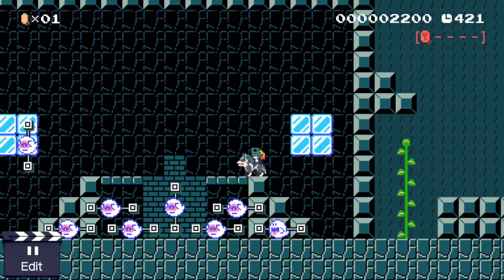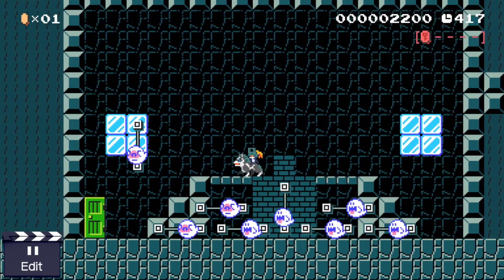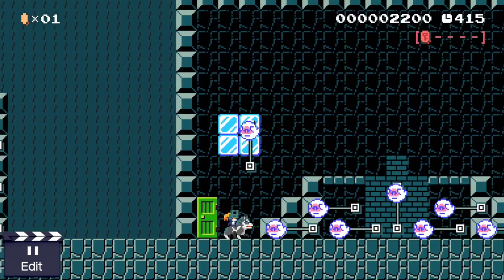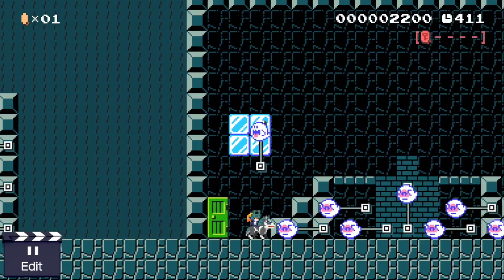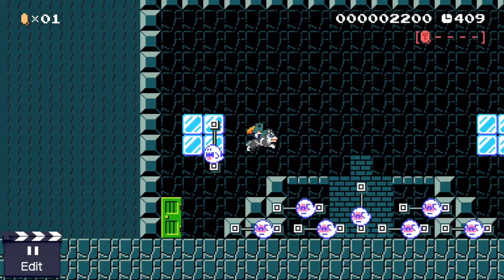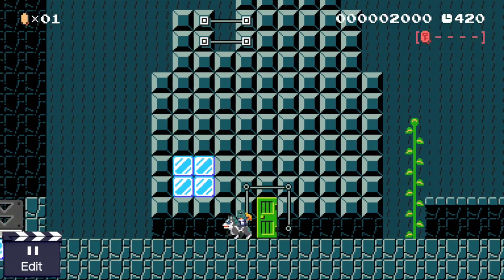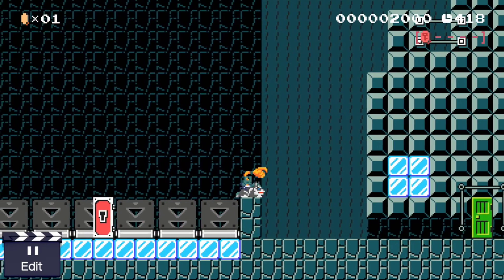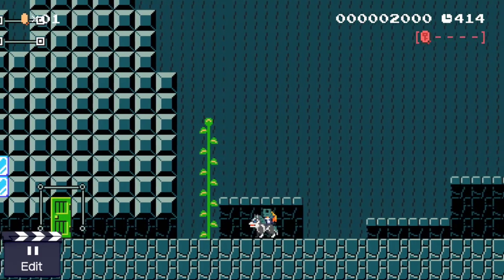So in Twilight Princess, Shadow Bugs carried the tears of light. Link had to defeat them in order to collect their tears of light. It's not possible to do this in Super Mario Maker, since you can't make enemies hold red coins. Originally, I wanted to recreate the Kakariko Village Graveyard too, but due to Super Mario Maker's limits, I had to drop the idea.